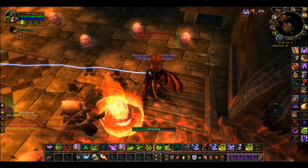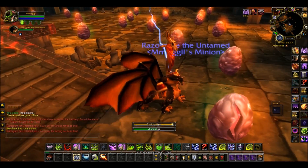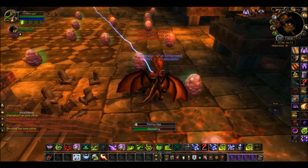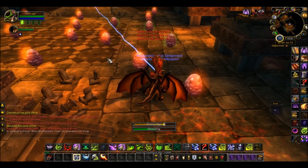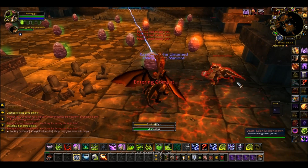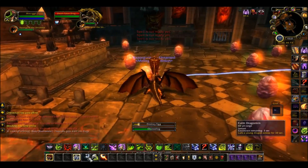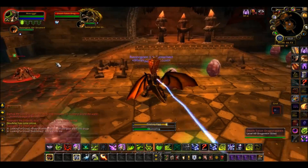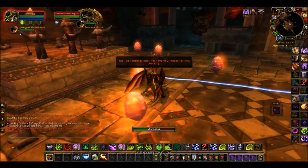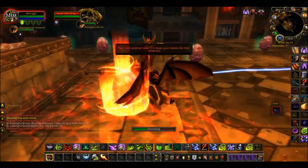He will survive if you handle it properly. When the adds start coming, most of them will go to you, but some of them will come at him. For the dragon ones, you can use his ability to make them fall asleep — they'll sleep for at least 30 seconds and stop attacking. Chances are they might actually go attack your character instead of going back to the dragon.